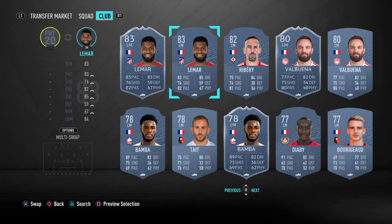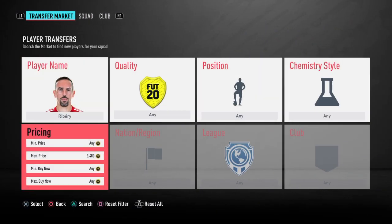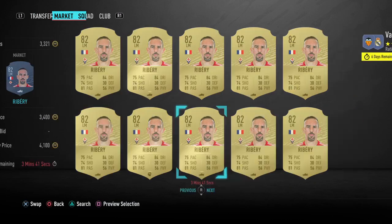It could actually fit in the squad rating-wise. So obviously go with Frank Ribery - 82 rated, depending on the market. As you can see the players are expensive right now, but wait a bit and you should be fine.